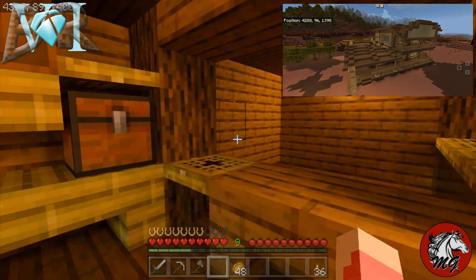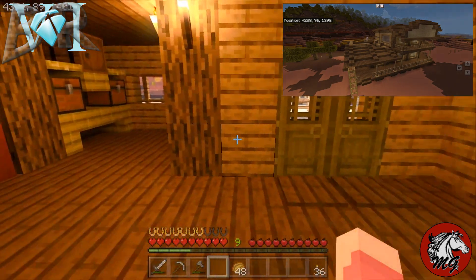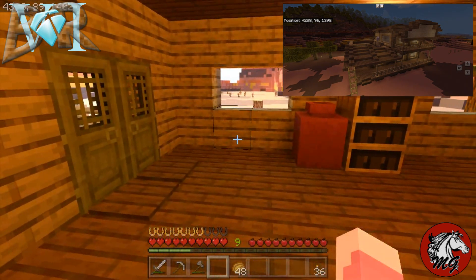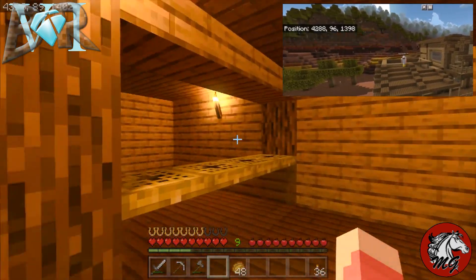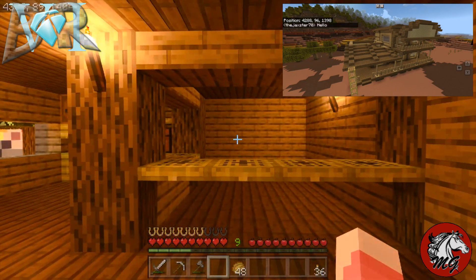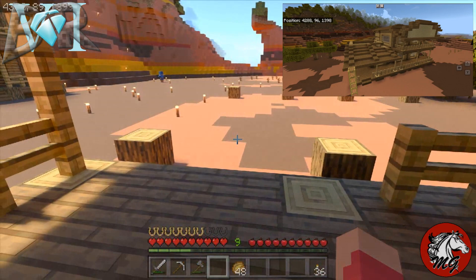I'm not doing the armor stand display yet because I'm using the Structura mod to help me build a little bit quicker — I pre-design all the builds and then use Structura to actually build it on the server. So this is our general store. Torches will eventually be changed out for lanterns, but again — iron. I have very little iron left right now.